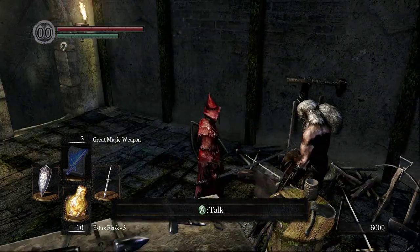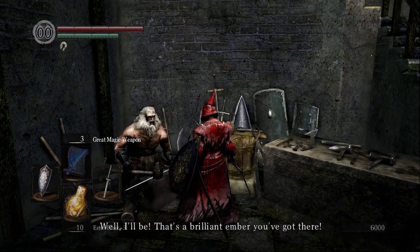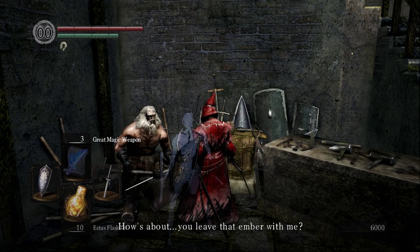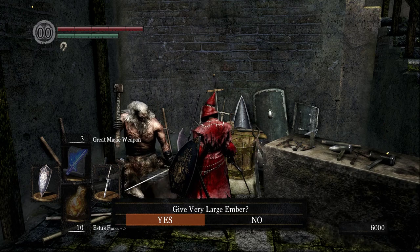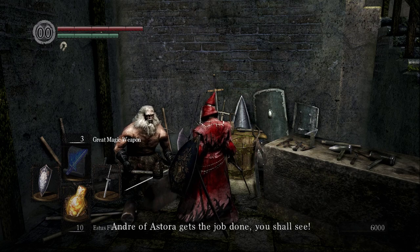Let's see what Andre says with this new Very Large Ember. Andre says: 'That's a brilliant ember you've got there. For all my years in the trade, that might be the finest. You leave that ember with me — I'm just an old smith. I'd give my left arm for a gem like that.' Of course, anything for you, Andre. He says: 'Thank you, Michael. Now just leave the rest to me. Andre of Astora gets the job done. You shall see.'